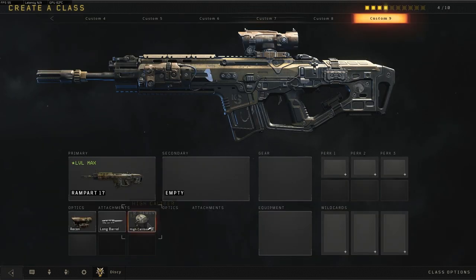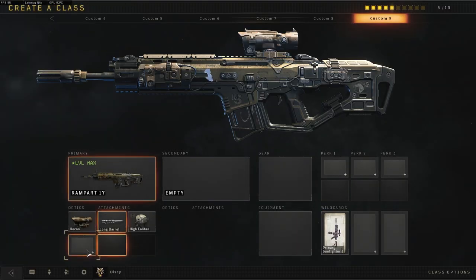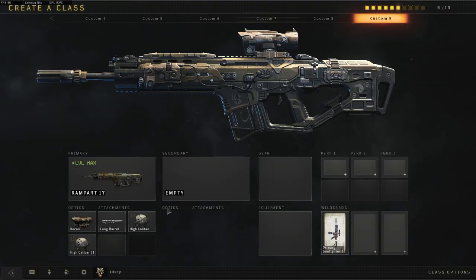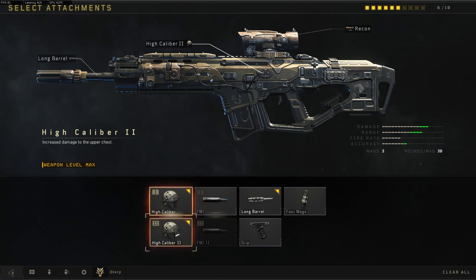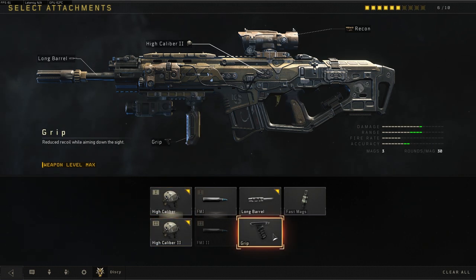I also recommend using the high caliber attachment on your weapon if you have it. High caliber increases bullet damage to headshots. Even better is high caliber 2, which increases damage from the upper chest and above. Attaching a grip will also help with keeping the weapon recoil to a minimum.